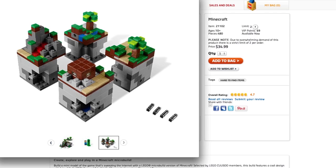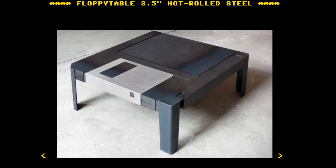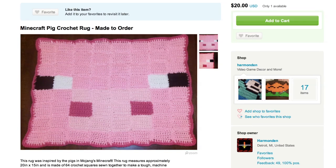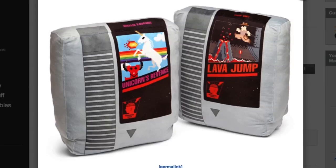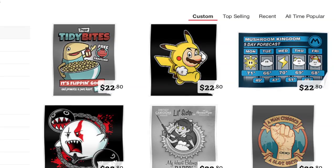Then keep crafting with this awesome Minecraft Lego set, and display your creation on a floppy disc coffee table that will go great with your Minecraft pig rug. Relax on some video game cartridge pillows and check out these awesome prints and t-shirts by artist Adho 1982.